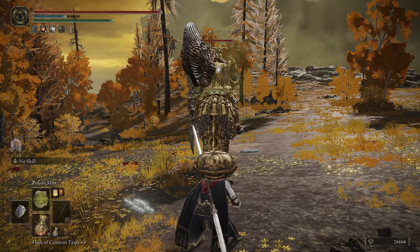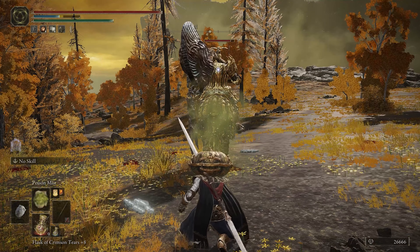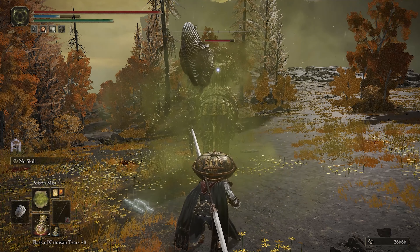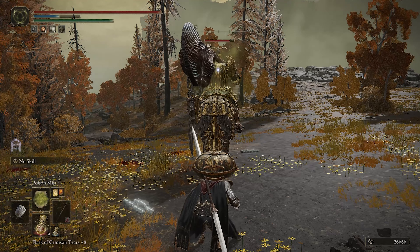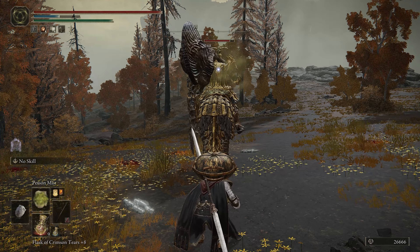Now, the downside to this method is that it will take a while for the poison to finish him off, and you'll have to do this a few times to fully take him out. But it will work, so if you have the patience for this method, you can easily take down the Draconic Tree Sentinel this way and waltz your way into Leyndell.